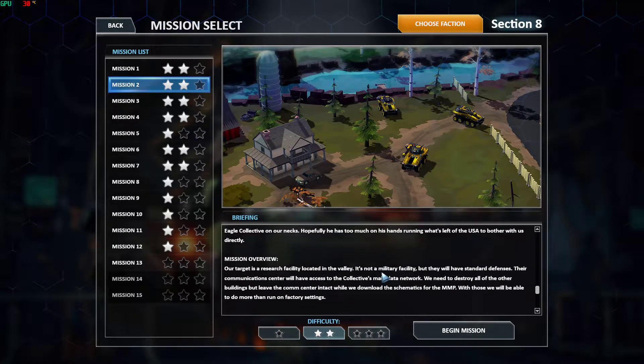So it looks like in the Mission Overview, our target is a research facility located in the Valley — it's not a military facility. So we're going to go ahead and try to capture that, probably take out the commander along the way. Let's go ahead and hop on in and see what the mission report looks like.